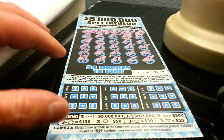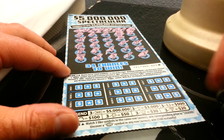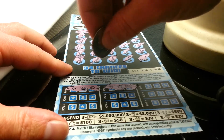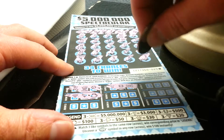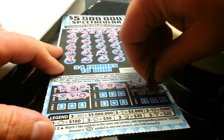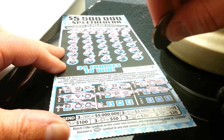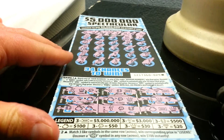So game one is done. Let me hop on game two here, maybe get something else. So three like symbols in the same row. No, nothing there. Nothing there. Nope. Row seven, nothing. Nope. This one, nope, nothing there. Nope. And nothing there.